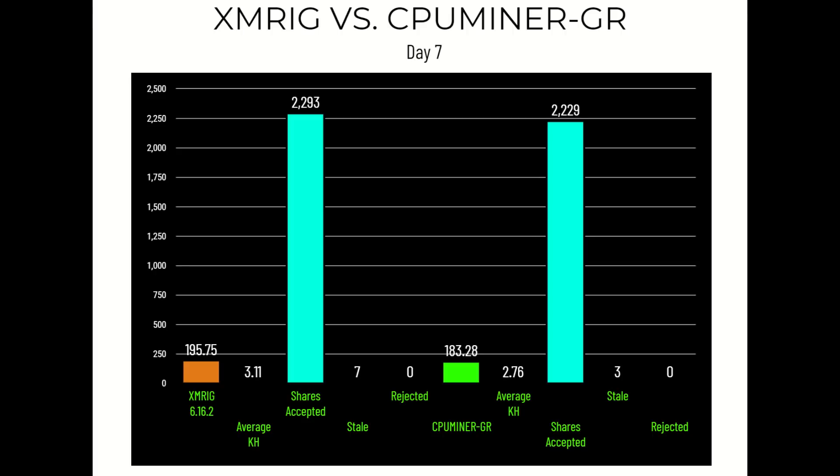Day seven of the one-week test: XMRig came out on top at 195.75 Raptorium coins, CPU Miner GR trailing at 183.28. Average hash rate on the last day: XMRig 3.11 kilohash, CPU Miner GR 2.76 kilohash. XMRig had 2,293 accepted shares, 7 stale, and 0 rejected; CPU Miner GR had 2,229 accepted, 3 stale, and 0 rejected. XMRig is the winner — more shares, higher average hash rate. These are Ryzen 3900Xs at 3.6GHz all-core overclock at 1 volt; you can get away with 0.95V depending on silicon lottery.